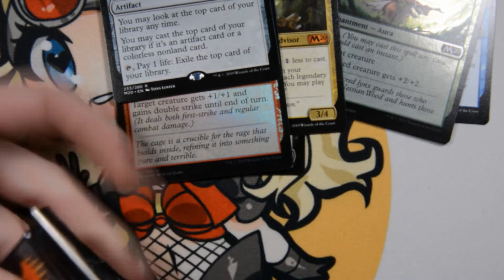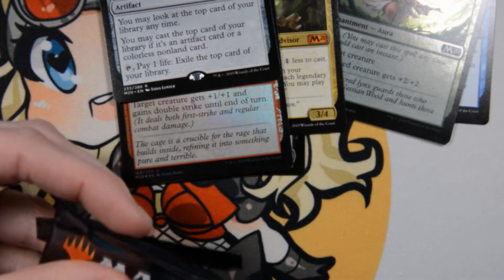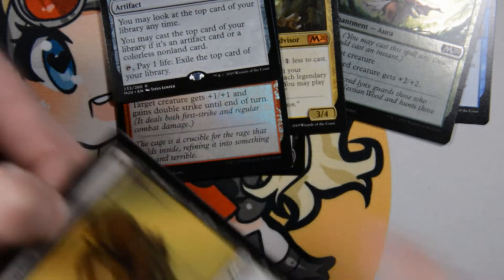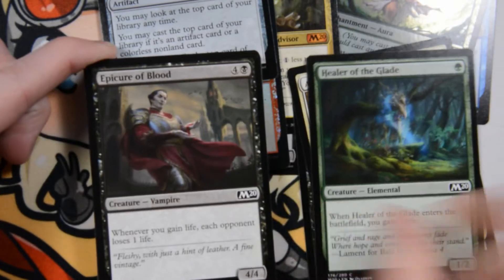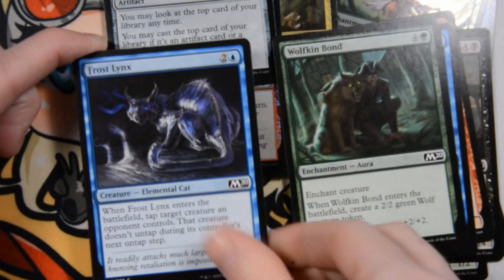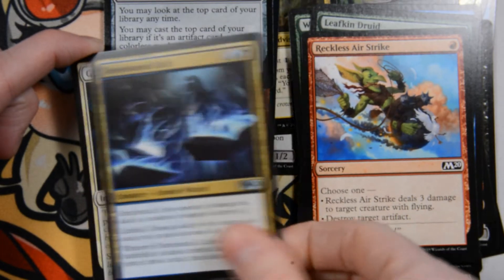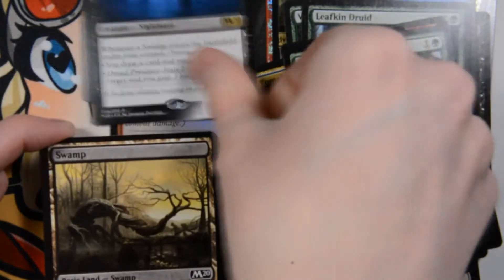This is pack number six, so this is halfway through. Sanitarium Skeleton, Angelic Gift, Healer of the Glade, Epicure of Blood, Chandra's Embercat, Barrel Elemental, Wolfkin Bond, Frost Lynx, Leafkin Druid, Reckless Airstrike, Tomebound Lich, God's Willing, Woodland Champion. And Dread Presence is our rare. No foil in this one.